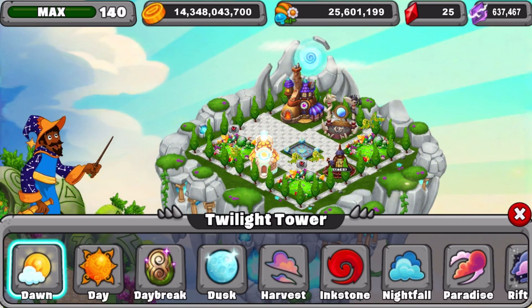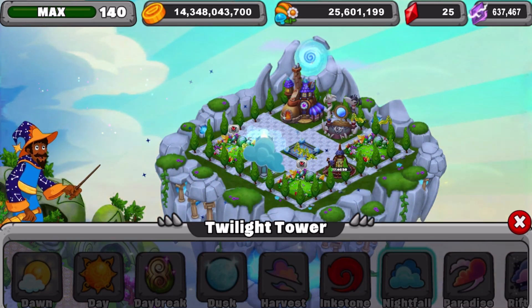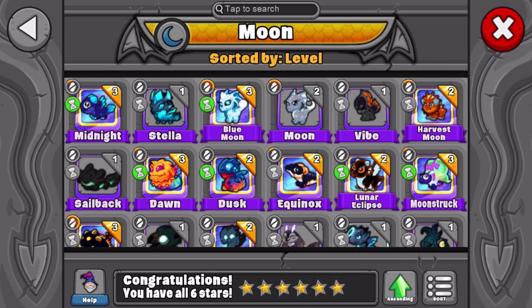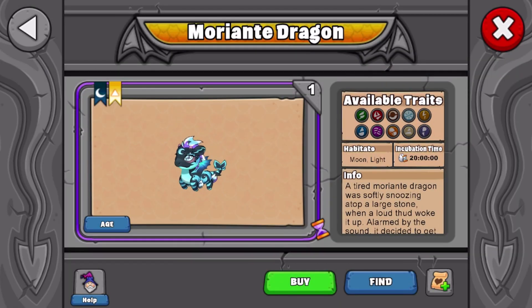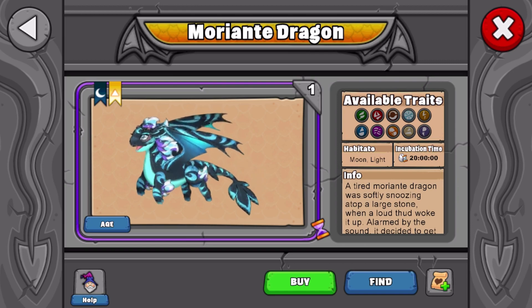Before we end the video, if you guys don't know, Moriante does change its form during day and night. During the day you saw its day form, and now let me show you the night form. We're gonna go to the dragon area, under Epic, under Moon, and show Moriante's young form and adult form in night mode. I love this dragon's night mode — it's awesome. That's the young form and the adult form of Moriante in night mode. I absolutely love this design.